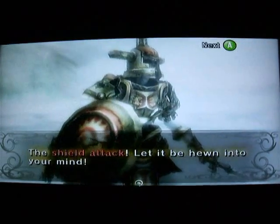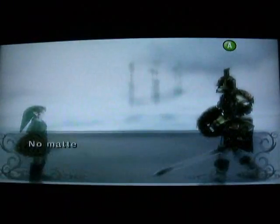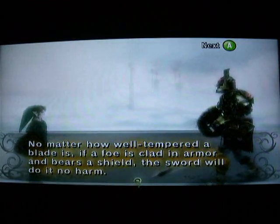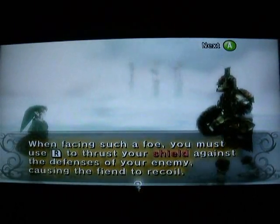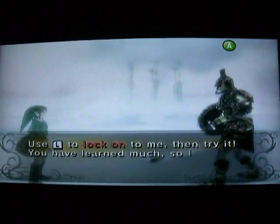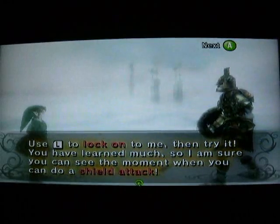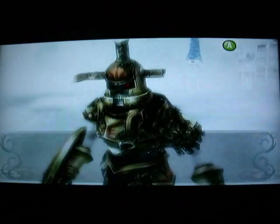My second skill is the shield attack — let it be hewn into your mind. Hidden skill: shield attack. No matter how well-tempered a blade is, if a foe is clad in armor and bears a shield, the sword will do it no harm. When facing such a foe, use R to thrust your shield against the defenses of your enemies, causing the fiend to recoil. Use L to lock onto me, then try it. If you noticed — I'm not sure if I mentioned this — the Hero's Shade is also left-handed, just like Link is.